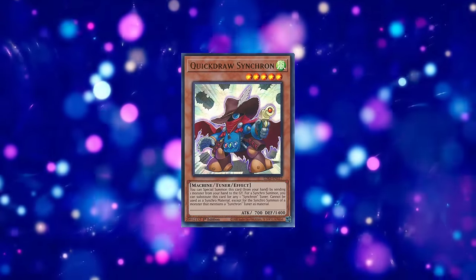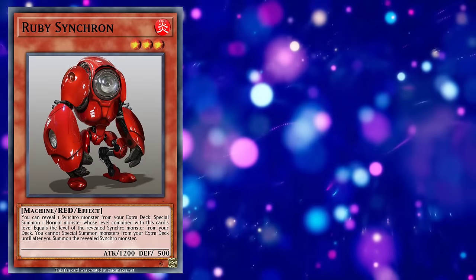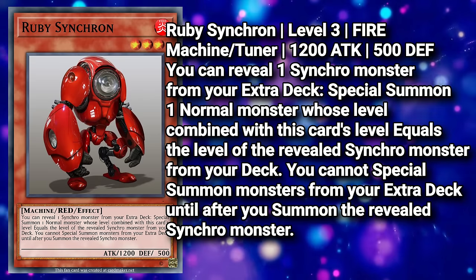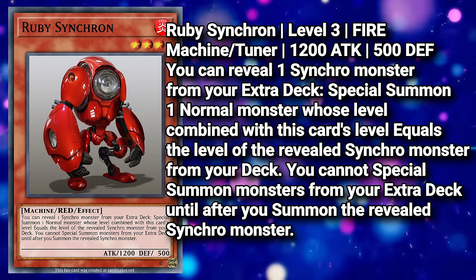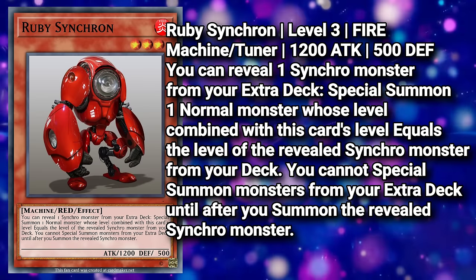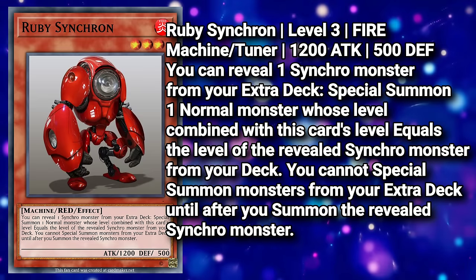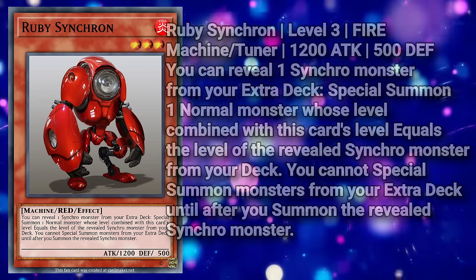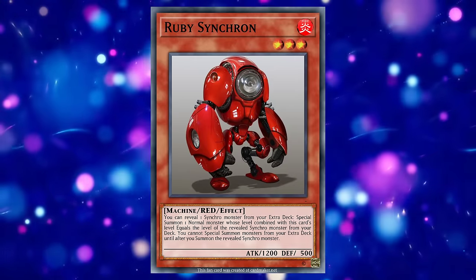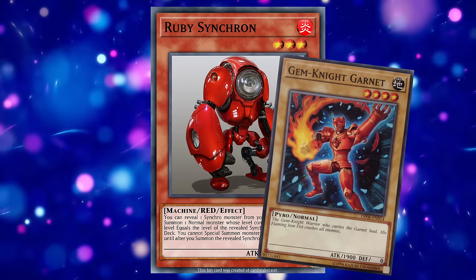On the subject of archetypes, how about Synchrons? We're probably playing with fire with the idea of a free tuner, but summer's right around the corner. Ruby Synchron — a level 3 fire machine tuner monster, 1200 attack and 500 defense — with the following effect: you can reveal one Synchro monster from your extra deck, then special summon one normal monster whose level combined with this card's level equals the level of the revealed Synchro monster from your deck. You cannot special summon monsters from your extra deck until after you summon the revealed Synchro monster. Yes, it's a one-card Synchro at no cost. I do think the requirement of normal monsters aids in balancing the effect, having to hold on to a garnet or two that, if the lore didn't favor you, you'll find both in your opening hand.